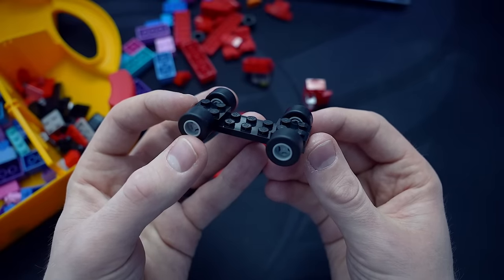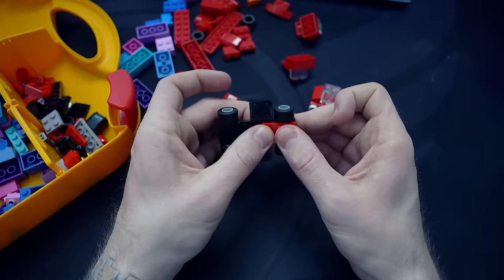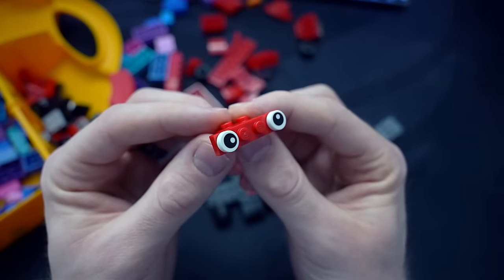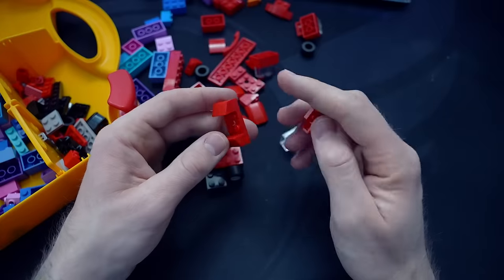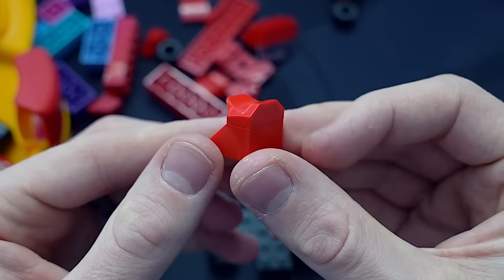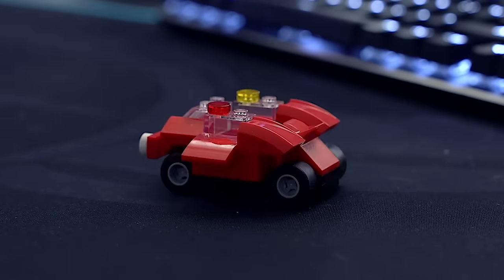This is what I started with because it matched the wheelbase that you start with in the game. I didn't have a lot of space to work with, but I did pick out some eyes that I managed to stick on the front with a special part, and I worked from there. After finding all my red bricks and some spoiler pieces to make it go faster, I ended up with this — an absolute picture of speed and beauty.